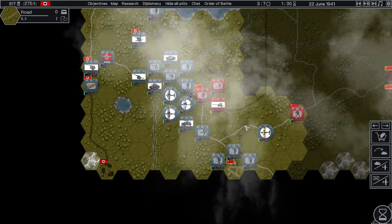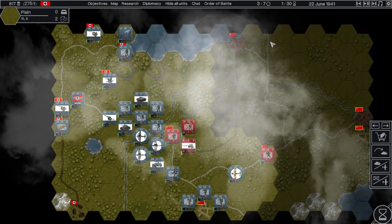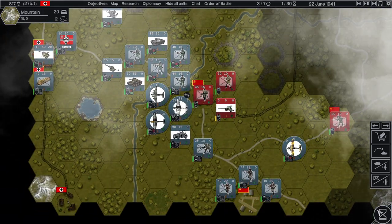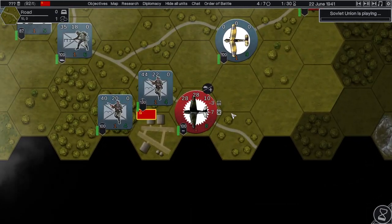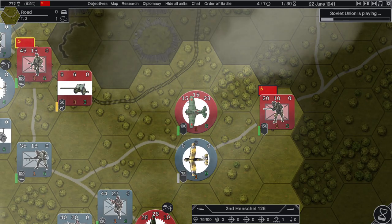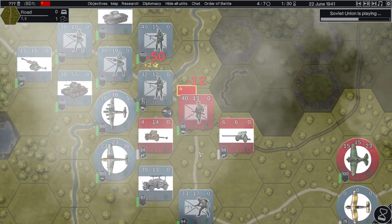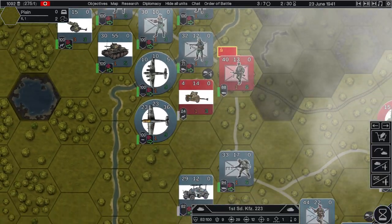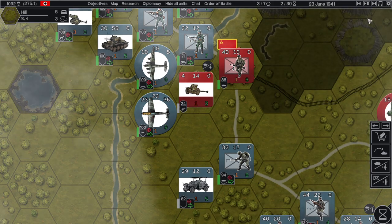Hey guys, welcome back to Hex of Steel with me, Time and Tactics. We are now on turn one. We're going to let the Russians do what they need to do here and go to the next turn — they're playing, bombing us. Okay, our potential firing here and on the river, push back our scout car, and now it's our turn.